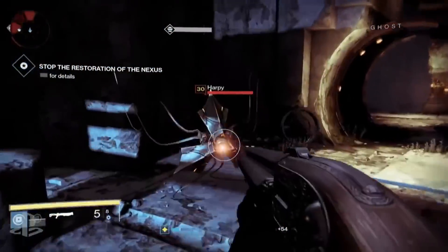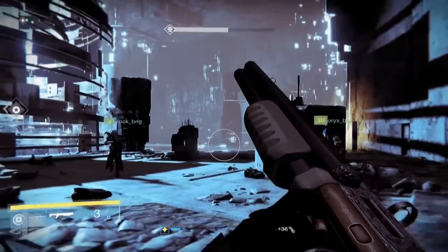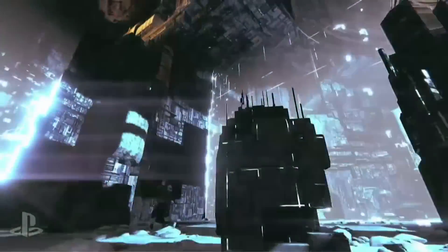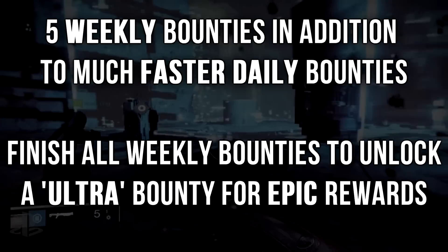They have also added to their Crucible game modes: eight new maps, three new game modes — Mayhem, Rift, and Zone Control. Zone Control focuses on teamwork to control zones, and the score is based solely on objectives held, not kills. They've also included five weekly bounties in addition to much faster daily bounties.